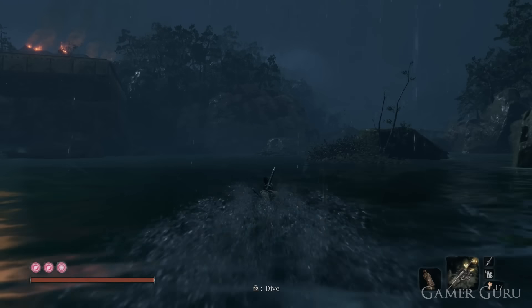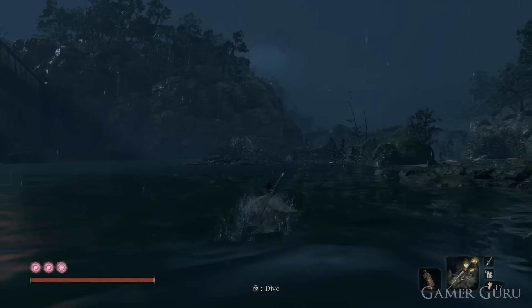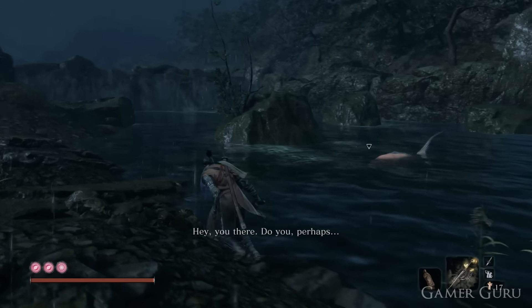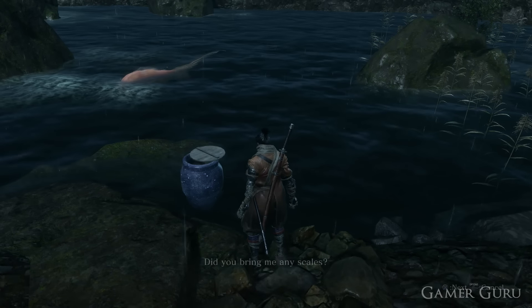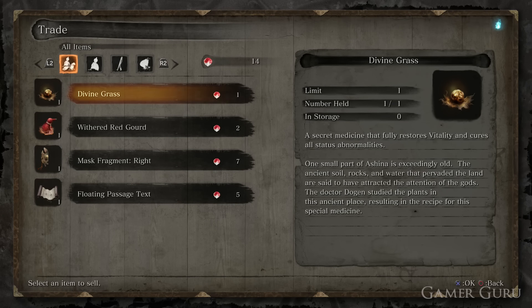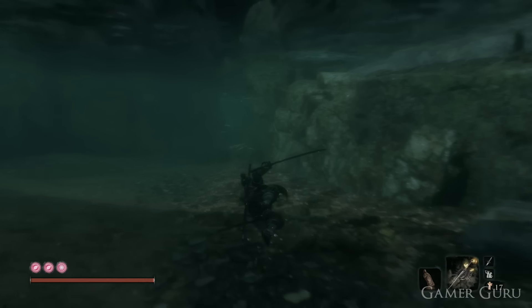Now we know what it does and we potentially want this item — how do we go about getting it? It's pretty straightforward: all we need to do is buy all three pieces of the mask and join them together to form the full mask. Each piece is going to be sold by a different vendor. The first piece we can buy from the vendor down at the Hirata Estate. If you swim across the water to the right, you'll find this NPC chilling in a pot — talk to him and he will sell us stuff in exchange for treasure carp scales. This is going to cost us 7 treasure carp scales to buy the first piece.